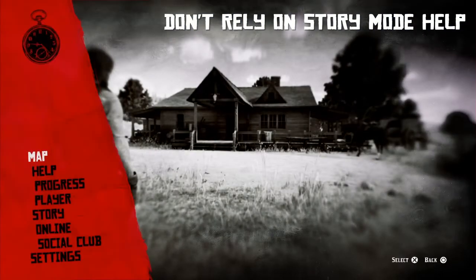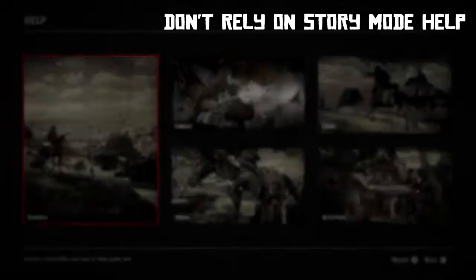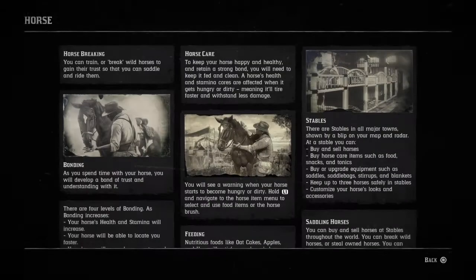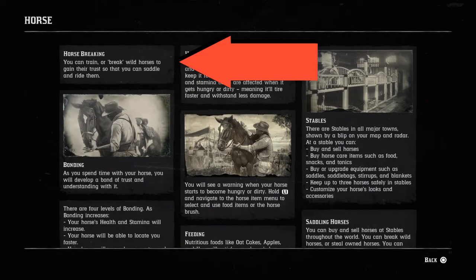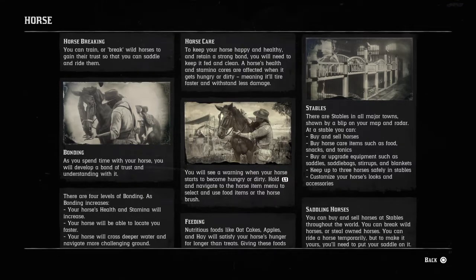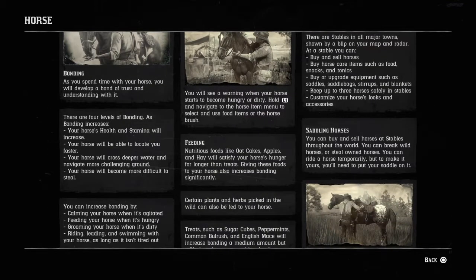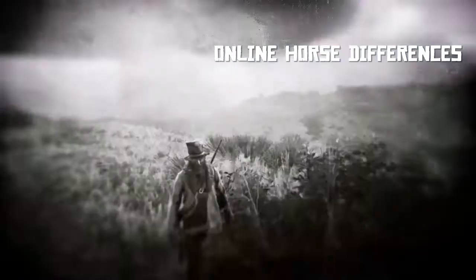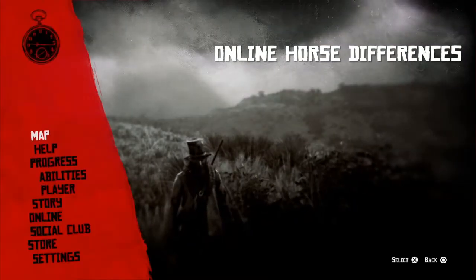If you go into the story mode help, you'll see a section on horses that as of this recording is correct. In story mode, it mentions that you can break wild horses, and once you've successfully broken them, saddle them and ride them permanently. This is something you'll see as different in online. In story mode, Arthur cannot saddle or bond with certain other horses, but online that changes.